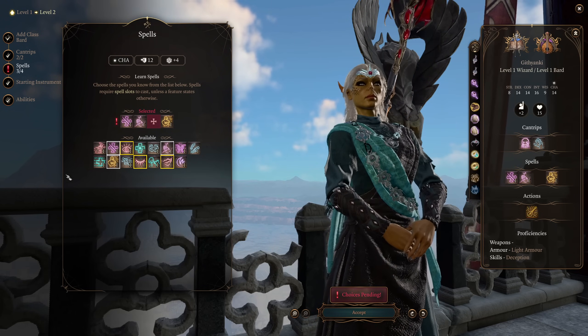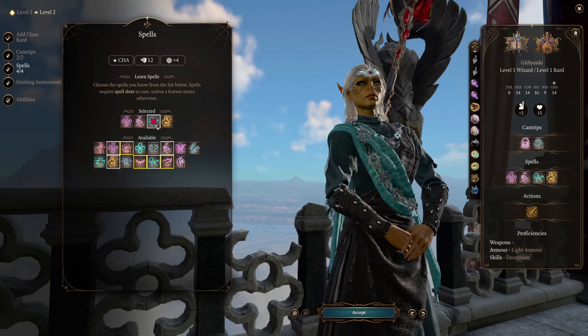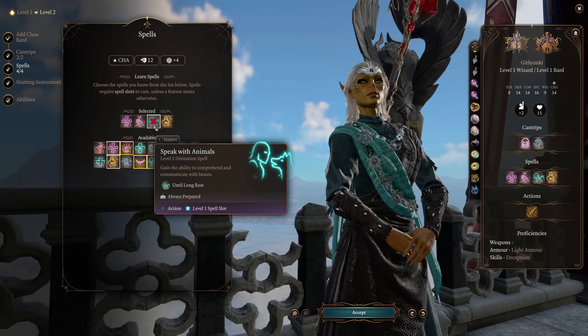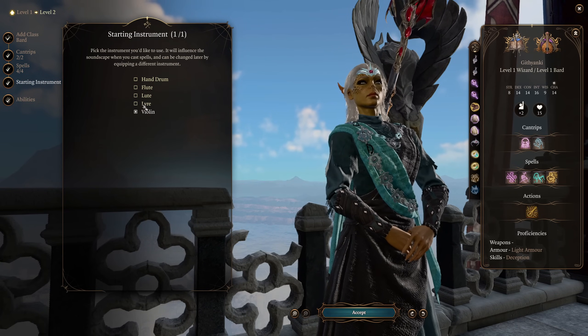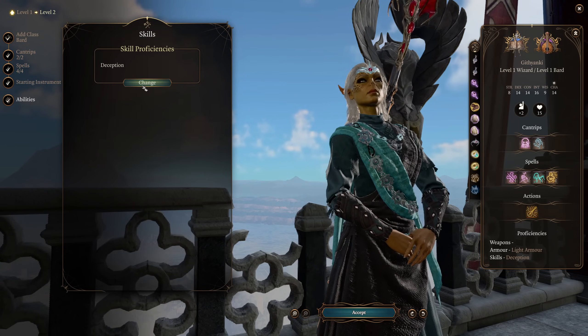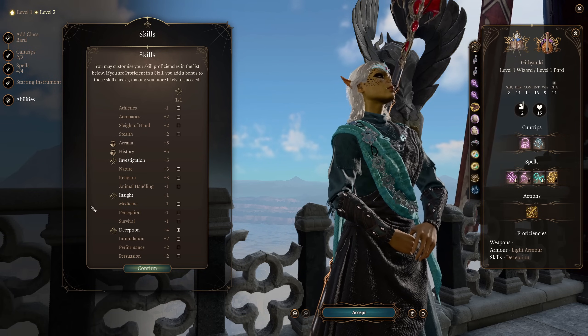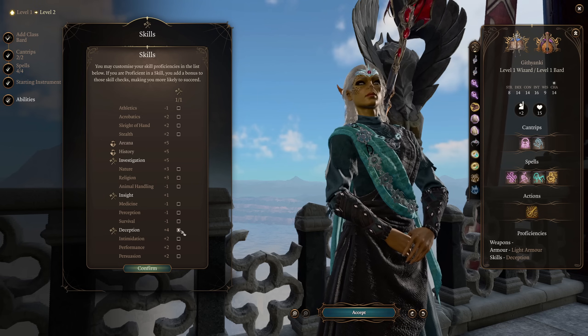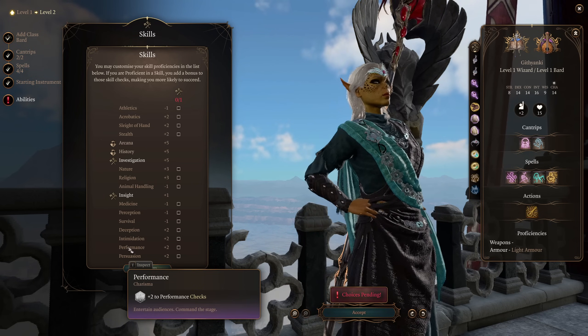Your last spell can be whatever you like. I like picking up Speak with Animals because it opens up a ton of cutscenes and roleplay options when you're playing throughout the game. I'm going to pick a lyre as our starting instrument. We also do get a skill proficiency here — it's entirely up to you what you want to take, but I would definitely recommend taking something that isn't one of the Charisma options, and I'll explain why in a minute.